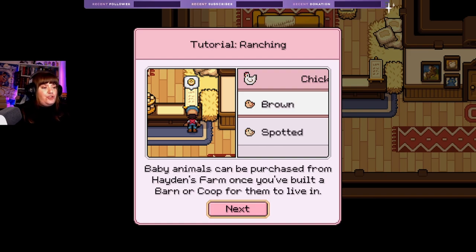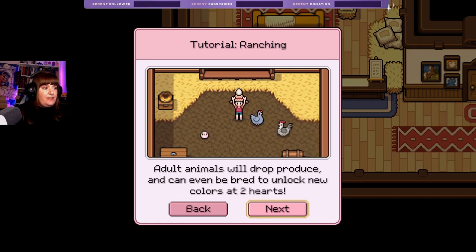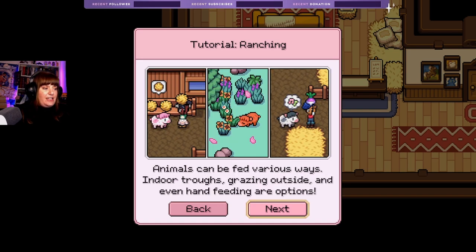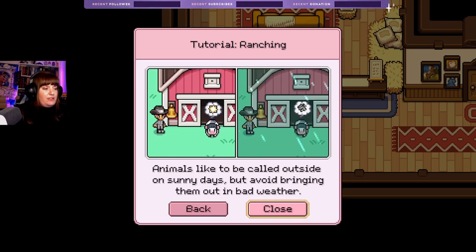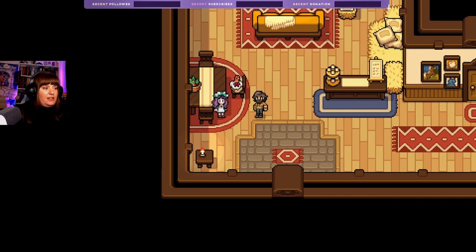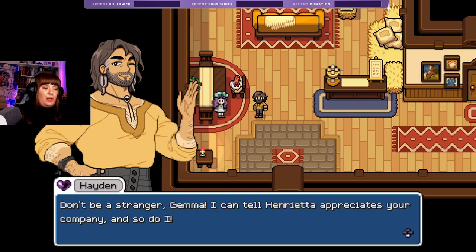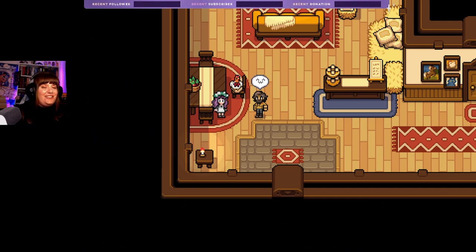Baby animals can be purchased from Hayden's farm once you've built a barn or coop for them to live in. Adult animals drop produce and can breed to unlock new colors at two hearts. Make sure to feed and pet your animals once every day to keep them happy. Animals can be fed various ways — indoor troughs, grazing outside, and hand feeding. Animals like to be let outside on sunny days but avoid bringing them in at night.